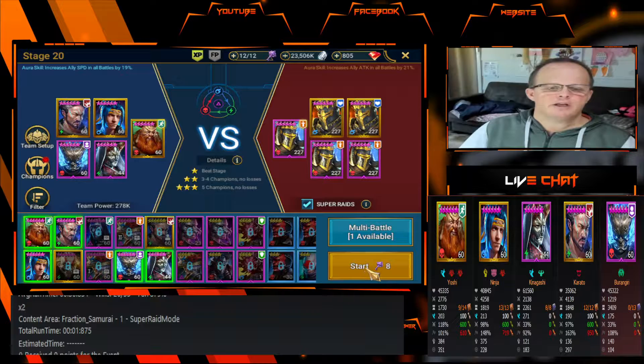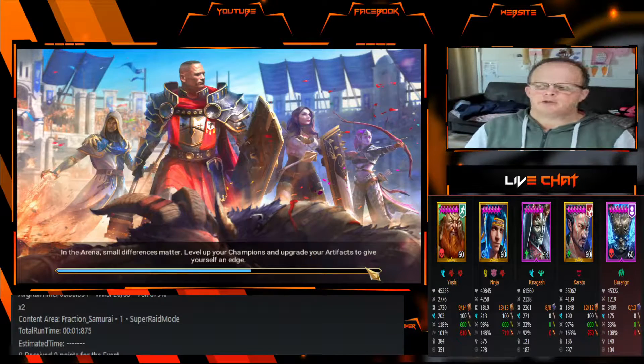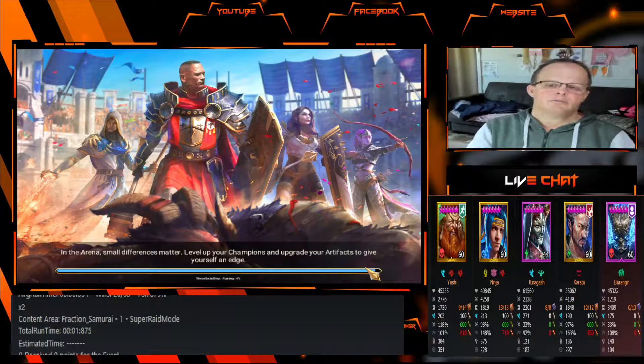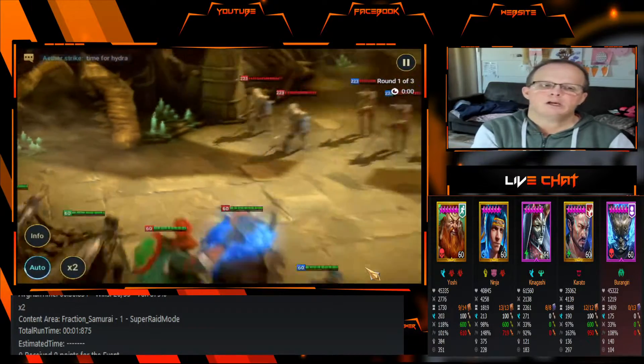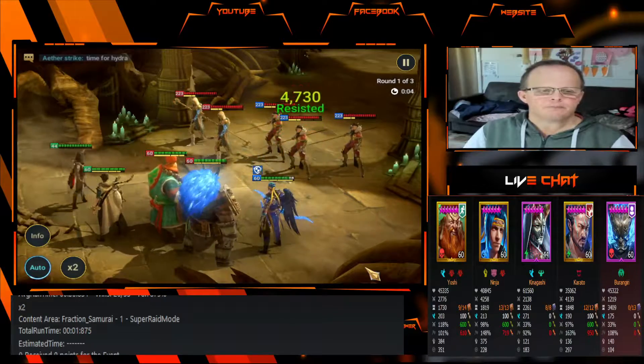We'll jump straight into it. Once we've done the run, we'll show you the masteries and how I set the champions up. We have Yoshi in the team as our lead champion, we have Ninja, Kinagashi, Karato, and Barang — or Brain Gree, depending on which way you want to pronounce it.